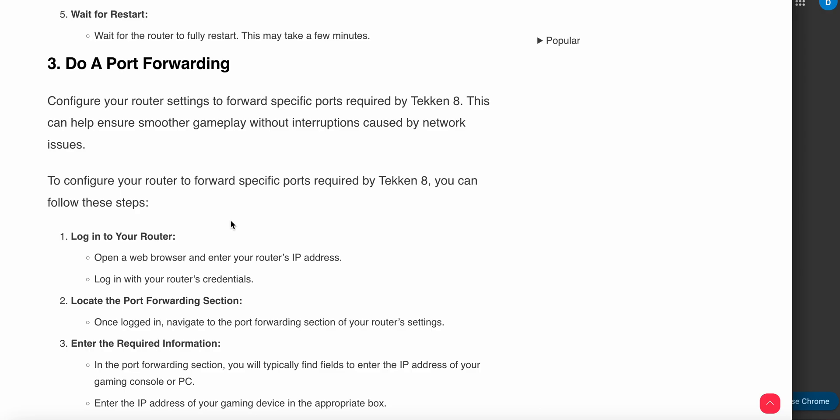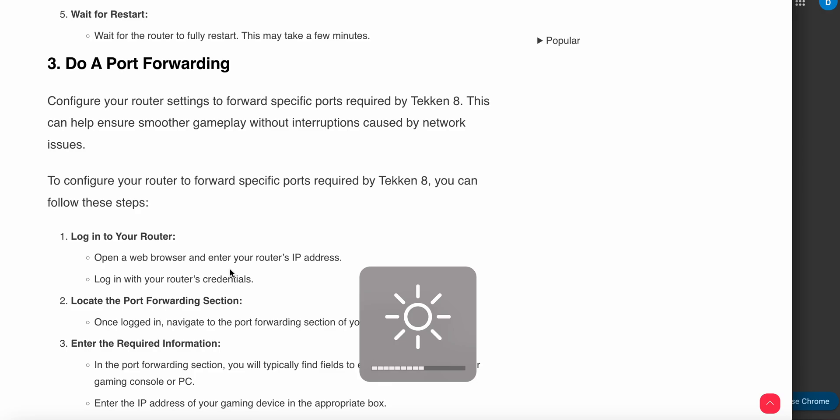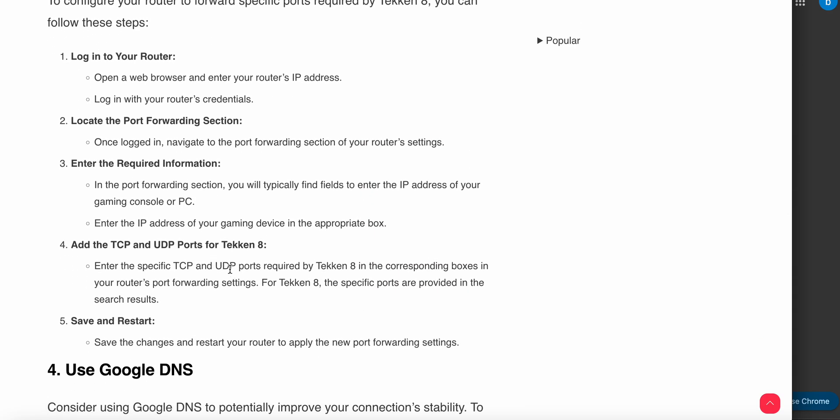Another important step is port forwarding. To configure port forwarding on your router, open a web browser and enter your router's IP address, then log in with your account credentials. Once logged in, go to the port forwarding section, enter the IP address of your gaming console or PC, then enter the specific TCP and UDP ports required by Taken 8. Save the changes and start your game to see if the issue is fixed.